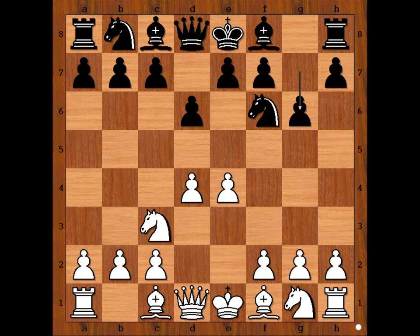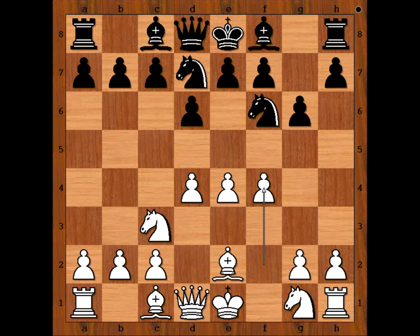White to move. Tal played Bishop to E2. Nf3 and Bishop to E3 are the three most played moves in this position, but Tal played Bishop to E2. Black responded with Knight b to D7.